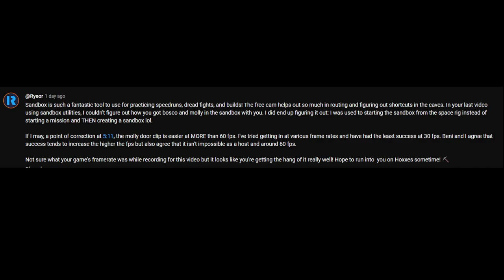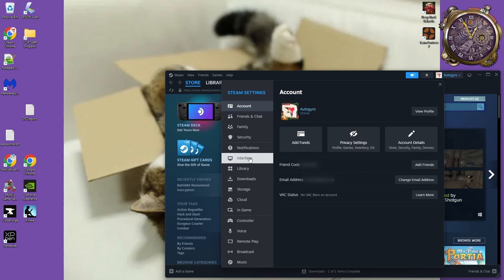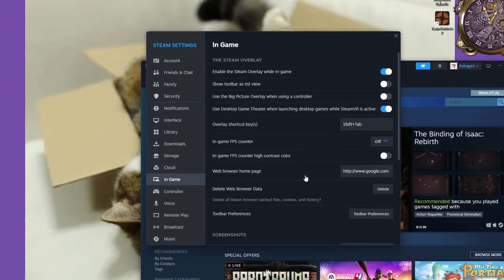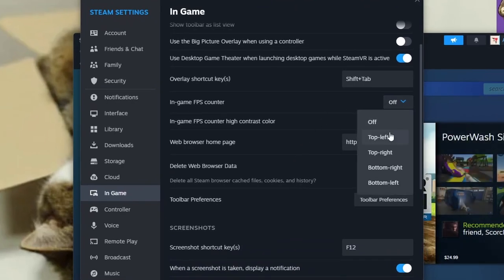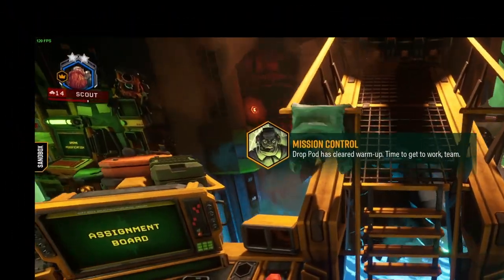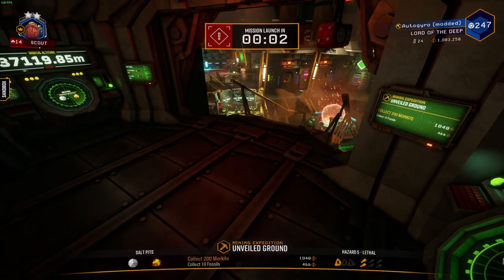Ryer gave me a wonderful comment on the first video, correcting a misconception that I had. It turns out I was wrong — it's actually easier to do the Molly door clip at more than 60 FPS. He also has some great suggestions about what else you can do in the sandbox. For those of you who don't know, you can see your FPS in any game through utilities in Steam. Go to the in-game settings for Steam, go to the third section, and turn on the in-game FPS counter. I prefer, for DRG, to put it up in the high left-hand corner, but for TF2 I like it in the bottom right. I also like to see it in a high contrast color, so I turn that on as well. I don't have it on constantly, as it's just another snag for my attention, but in this case it shows that my FPS is pretty steady around 120 frames per second.